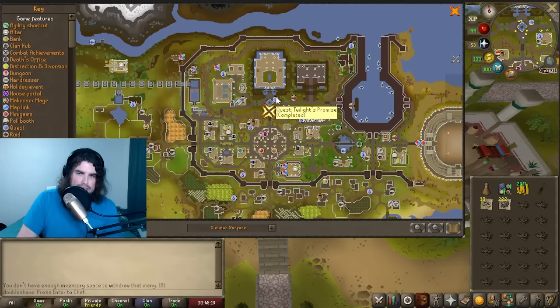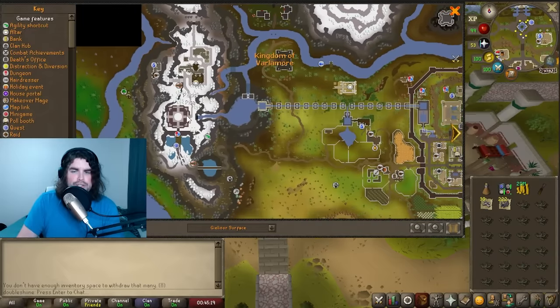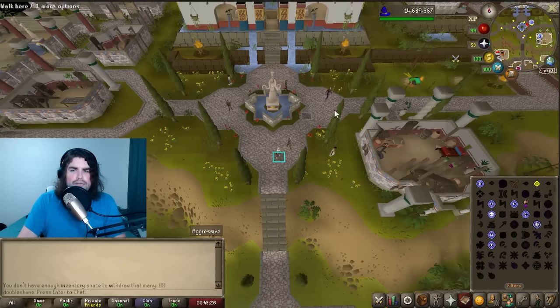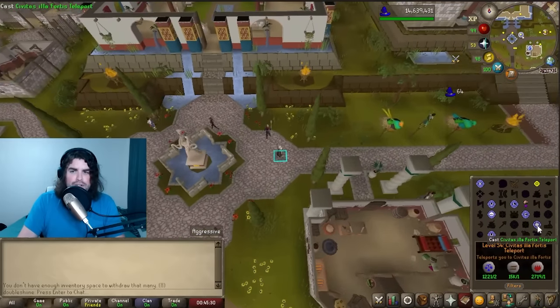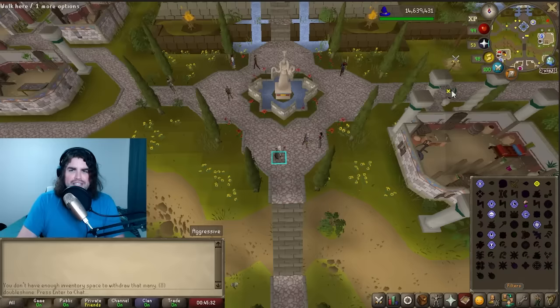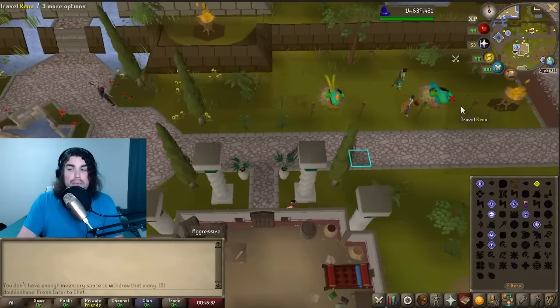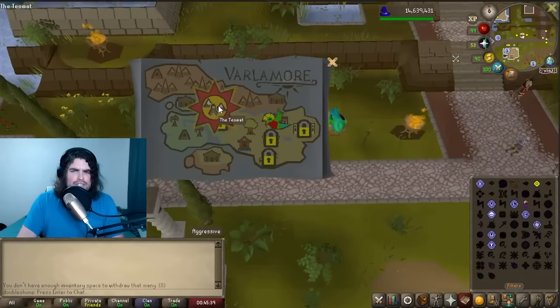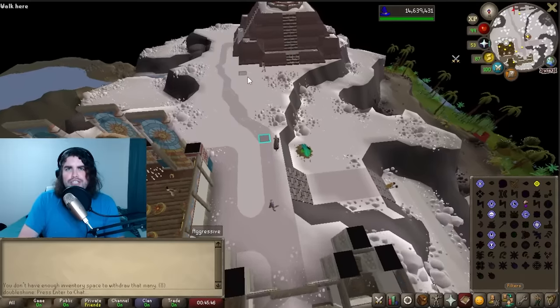Now once you've completed Twilight's Promise — this is kind of the introduction quest — it's actually going to take you by the end of the quest over to Rallus' Rise. This is where you can also start the Perilous Moons quest, and this is where the new Prairie method takes place. What I've been doing to get here is just teleport over to Civitas Fortis with the new teleport, and from there travel with my bird up to the Teomath. This is where the first step of the Prairie method actually takes place.